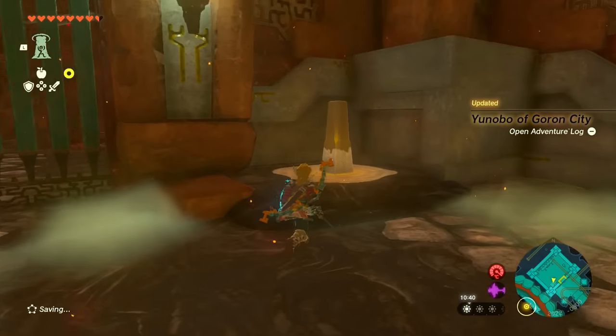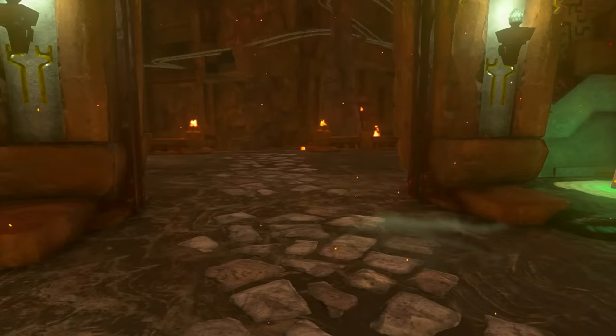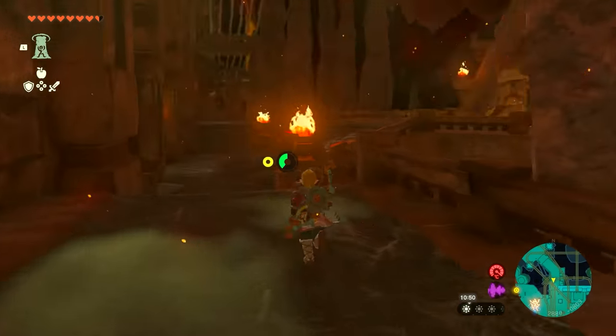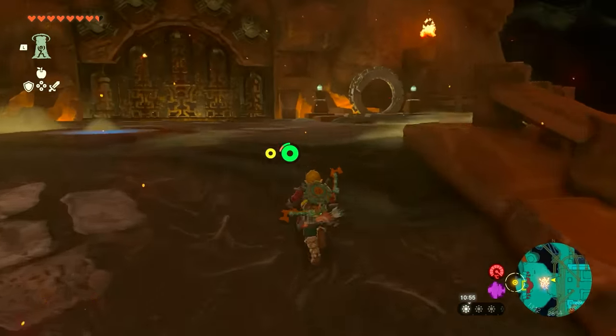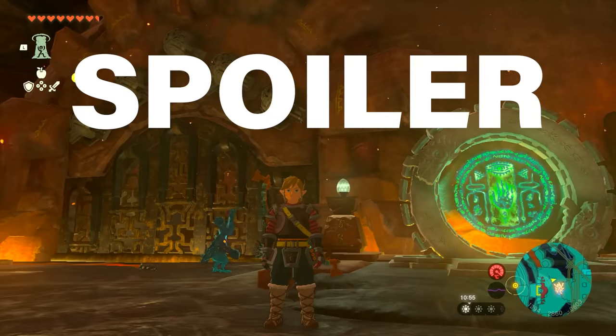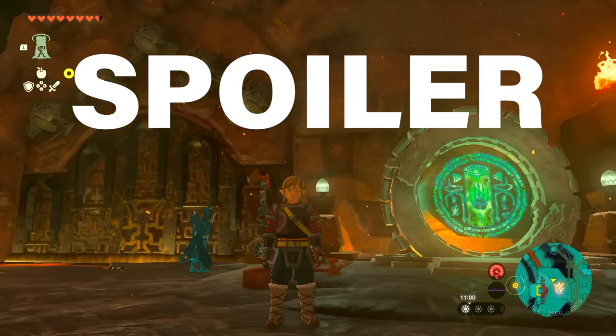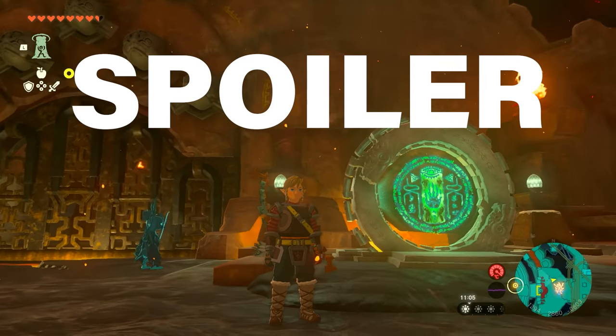You just have to hit this thing here to get out of the area. From this point I'm going to start talking about spoilers, so we're going to quickly run to the boss chamber. I'm going to give you some time to leave the video in case you want to fight the boss without any spoilers — this is your warning. If you want to take the boss on without knowing what happens, leave the video right now and go fight the boss.